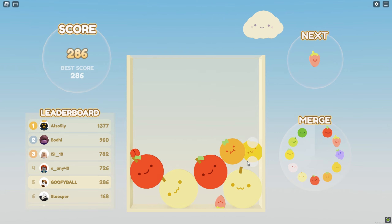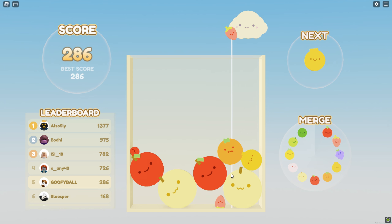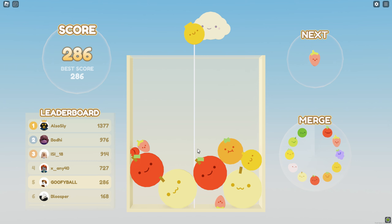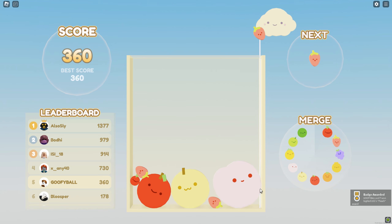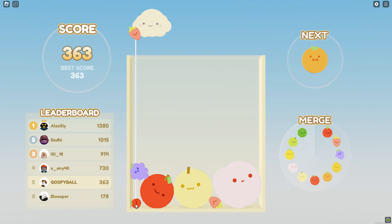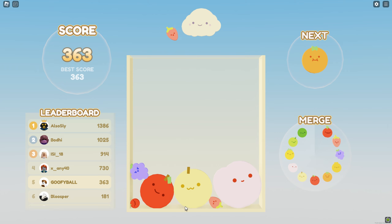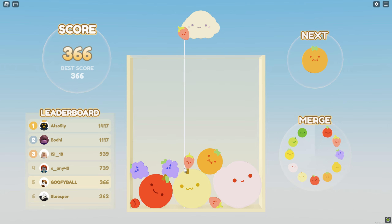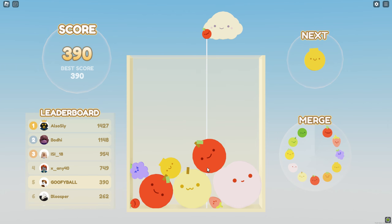We get another apple — very nice. That strawberry's stuck down there, there's a lone strawberry because I messed up. Oh, we get a peach — we got a giant peach, pretty nice! Now this apple's stuck down there, which is not good. You don't want your small foods smushed underneath big foods, but sometimes there's not much you can do. Just gotta keep putting foods down and combining them to make them big.